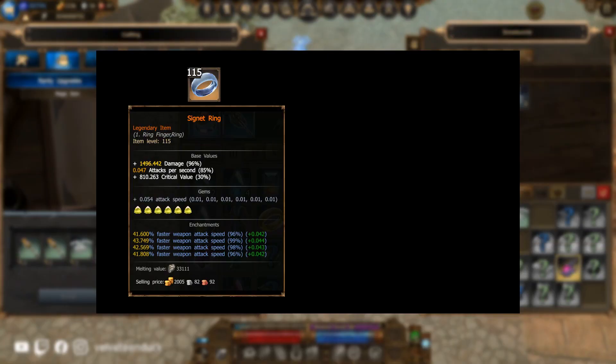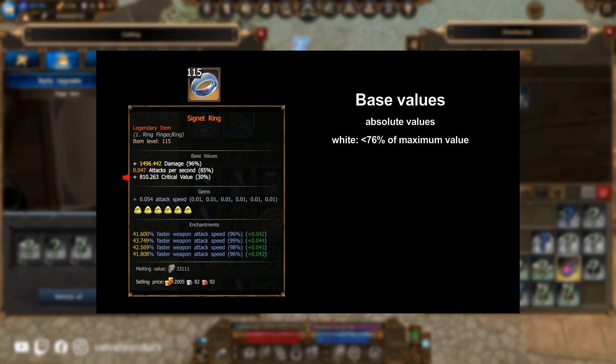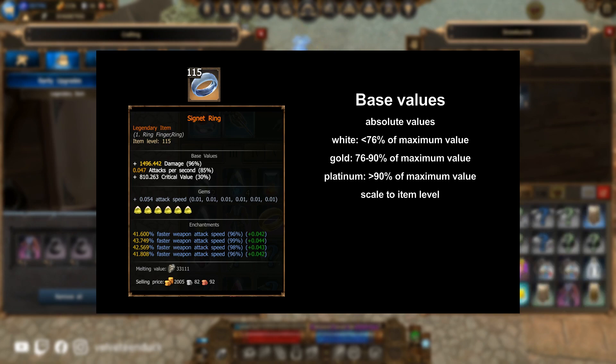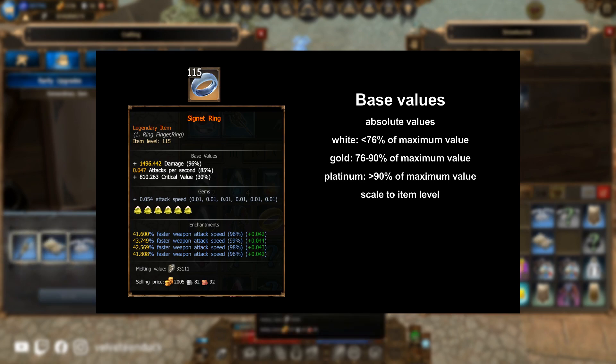The top portion of the item shows base values, which are absolute numbers that add to your character sheet. These can be colored white for lower values, gold for values between 76 to 90% of the maximum value, and platinum for values 91 to 100% of the maximum value. Remember that these values scale according to the level of the item, and the maximum item level in the game is 145 at the moment. There is no way to transfer these stats, so you will have to pray Lady Luck gives you good equipment with gold or ideally platinum base values on a high level item.